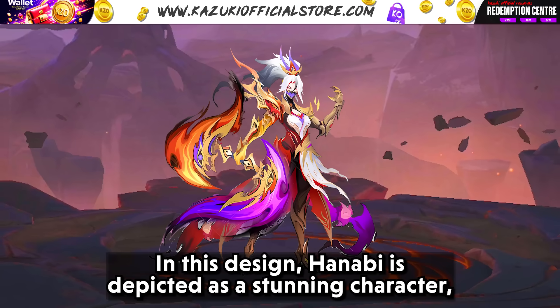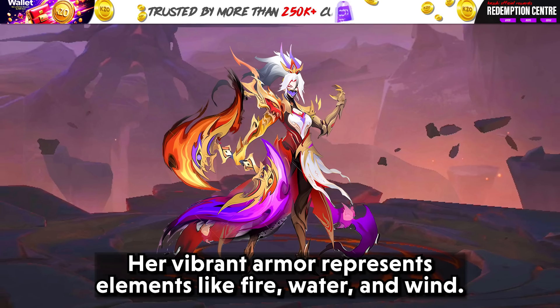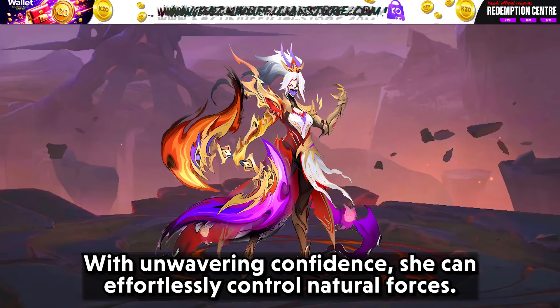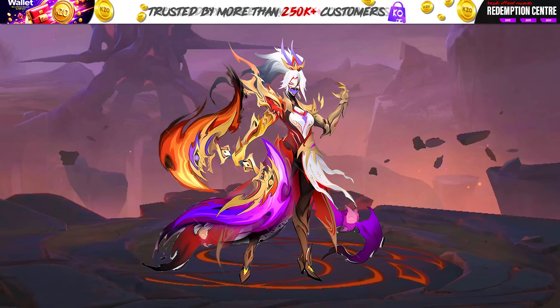The fourth Hanabi design depicts her as a stunning character executing both grace and power. Her vibrant armor represents elements like fire, water, and wind. With unwavering confidence, she can effortlessly control natural forces — commanding the waves or summoning fire.